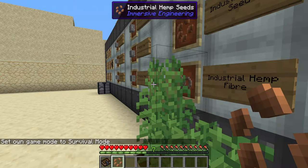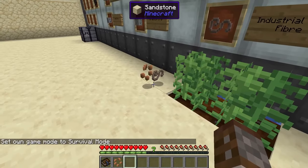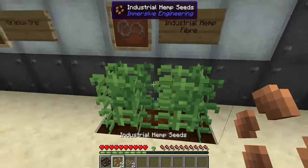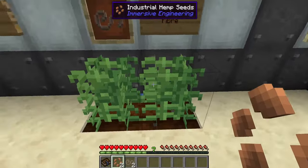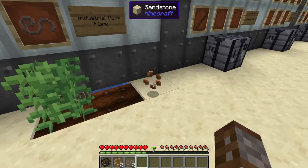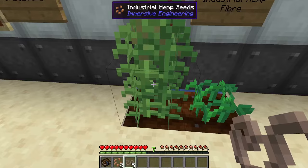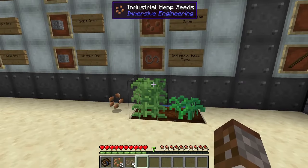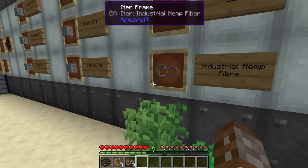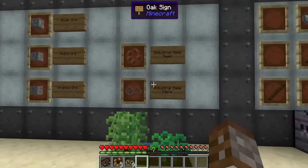The industrial hemp fiber is what grows on top, so you want to break just the bits on top. If I break this block you can see we get two fibers and one industrial hemp seed, and the plant stays at the lower level. You can also break the lower part for seeds, but the best way is to let it fully grow and just harvest the fruit on top so you don't have to keep replanting.